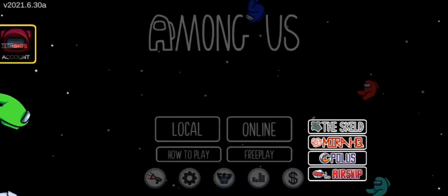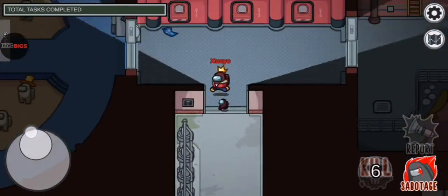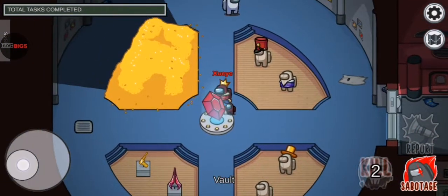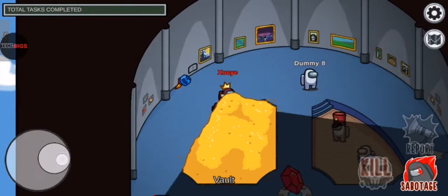The last and final map is Airship. Airship doesn't have that many hiding spots — let's test it out. The first hiding spot is in the vault. There are two hiding spots here. You can hide behind this, and you can hide bodies behind that too. You can also hide behind this pile of gold.